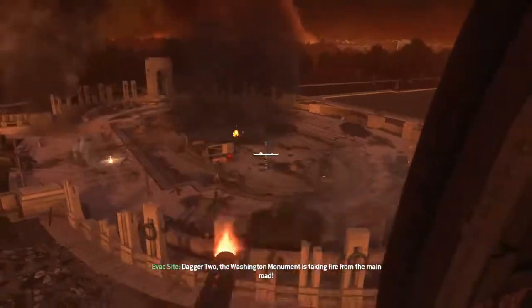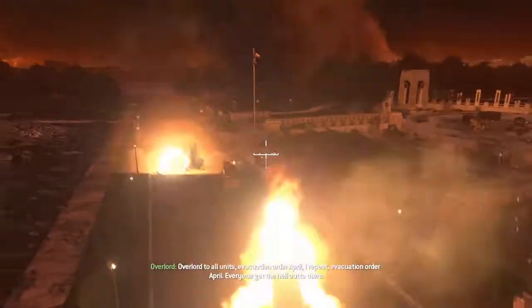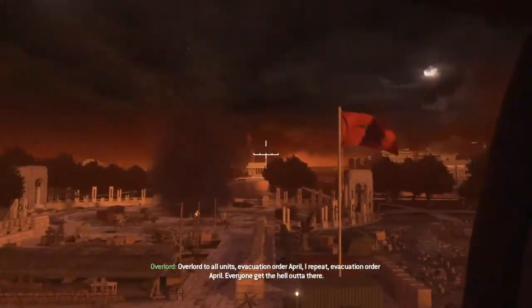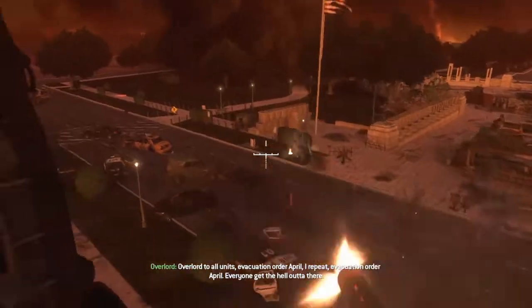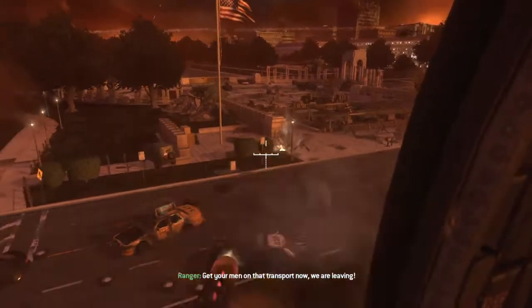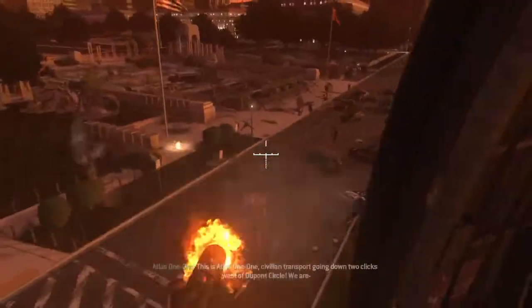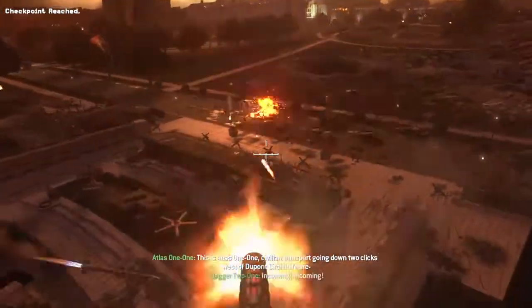Dagger-2, the Washington Monument is taking fire from the main road. Overlord to all units — evacuation order April. I repeat, evacuation order April. Everyone get the hell out of there. Get your man on that transport now! We are leaving! This is Atlas 1-1 — civilian transport going down two clicks west to DuPont Circle. It's coming, it's coming!